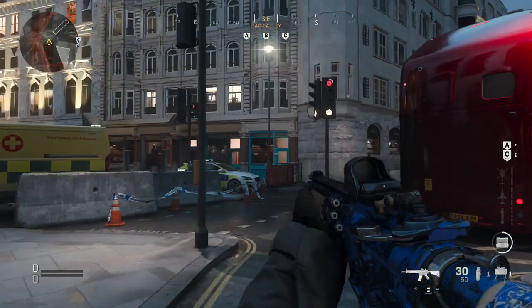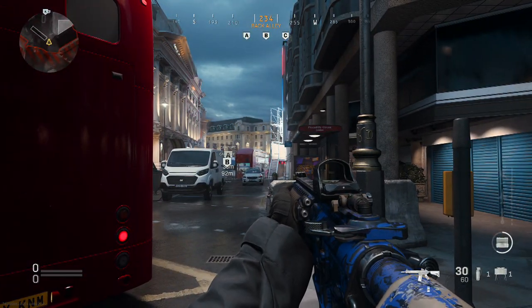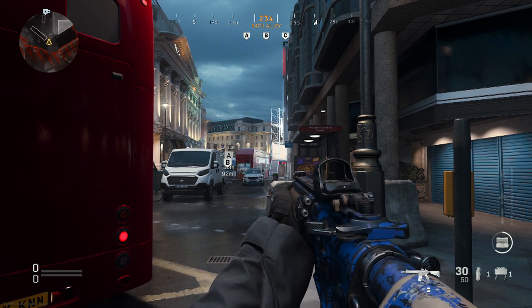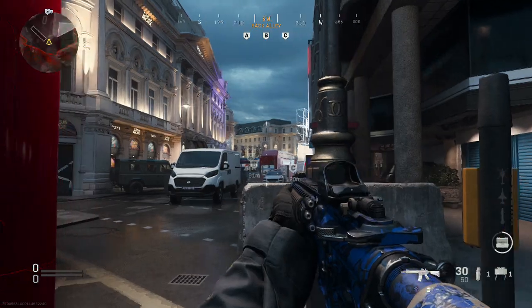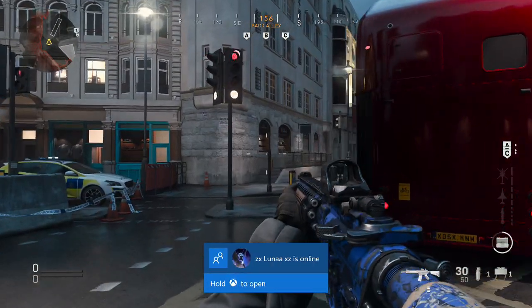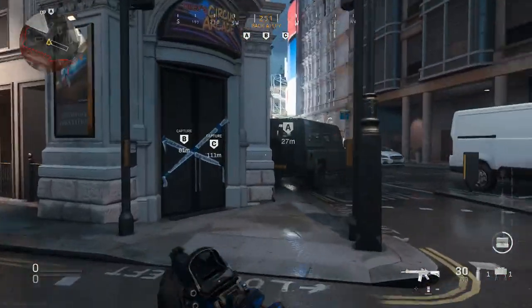I've put on Domination just to make it a little bit easier to show you the go-outs and all that sort of stuff, but this will help you on any game mode. First place — we spawn on A side. Now, as you are probably aware if you've played this map, this is the side that everyone gets spawn trapped on.